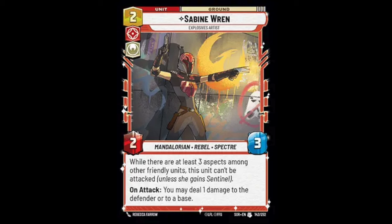Next we have Sabine, a 2-cost 2-3 with two abilities. While there are at least three Spectres among friendly units she can't be attacked, essentially giving her stealth. On attack she can deal one damage to a defender or to the base, making her essentially a 3-3. The stealth is easier to trigger in a Hera deck because of the aspect mixing. Overall, Sabine feels more geared toward a deck that wants to flood the board with early minions, and hero-red decks don't tend to work very well.